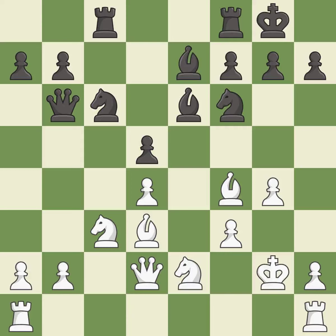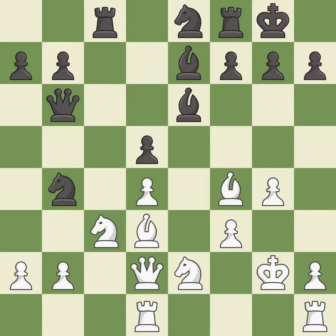The rooks can see each other now, allowing them to provide mutual defense — it is best. This permits the opponent to take an open file with the rook — it is a mistake. This develops a rook off its starting square, getting it into the action — it is excellent. This threatens to reveal an attack on a pawn — it is best. This is the only good move.